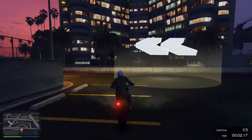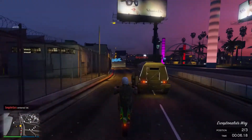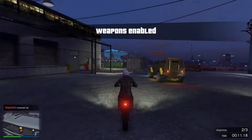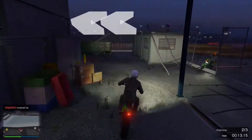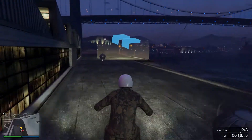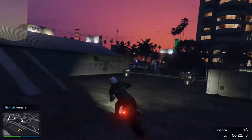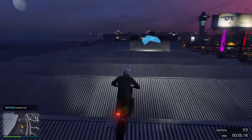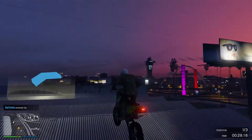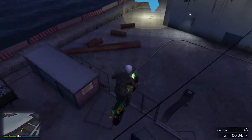Step two: drive full speed toward a mission circle, then just before you hit it, jump out and spam right on the d-pad to enter the mission lobby. Back out straight away and you'll spawn back in. Stay still for three seconds, then look around and you'll see a newly spawned car somewhere on the street, along with the original car you jumped out of.